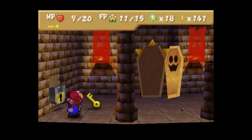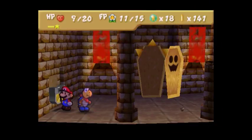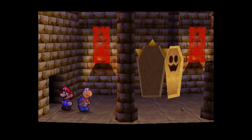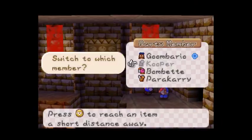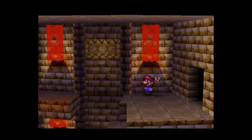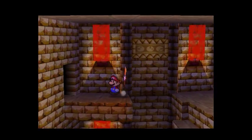This is a continuation of a prior episode. Hey guys, this is OPGames, back for episode 9 of us playing Mario. What we're going to do here is pick up the Ruins key dropped by the Pokemummies, unlock this door, then switch to Para-Carry so he can carry us over here.